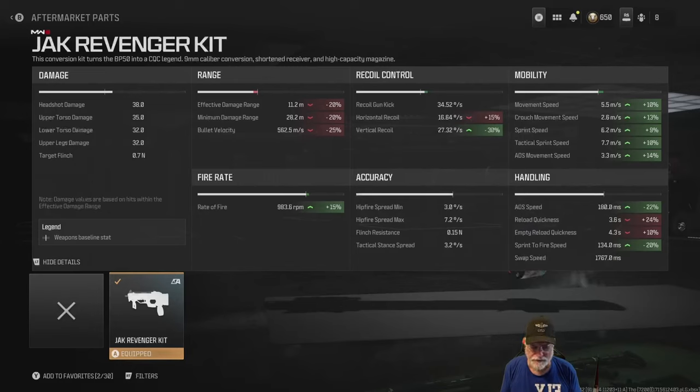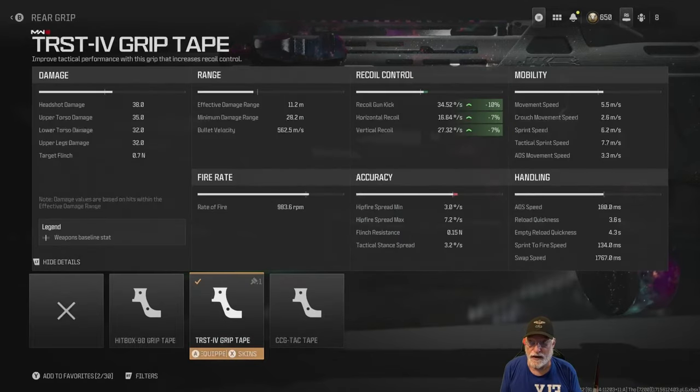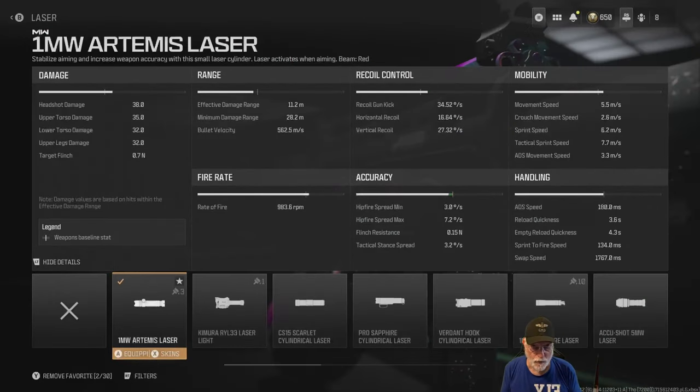The ADS speed is especially fast at 180 milliseconds, and the sprint to fire is a mere 134 milliseconds. Reload is affected because it's a 60-round magazine, but you won't be changing it out as much. Looking at other attachments: the TR-ST-4 grip tape helps with recoil, and the one milliwatt Artemis laser helps with aiming stability without any listed positive or negative effects.